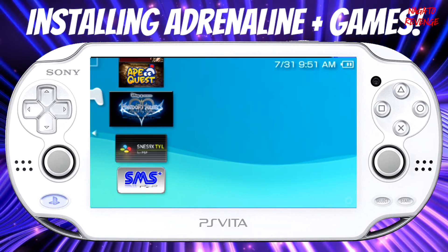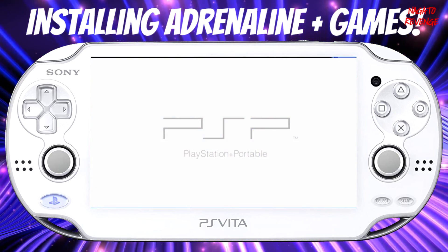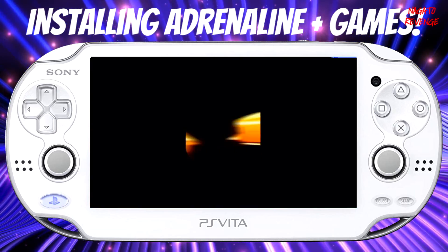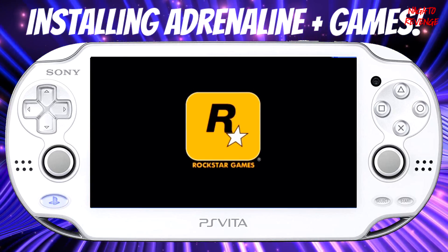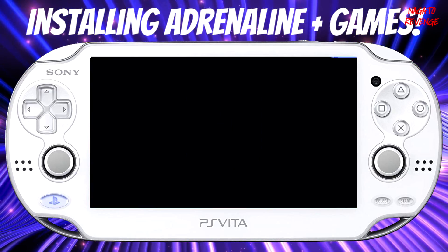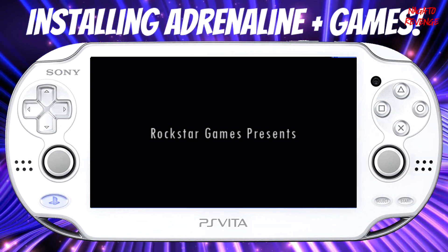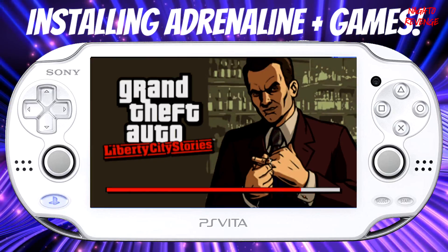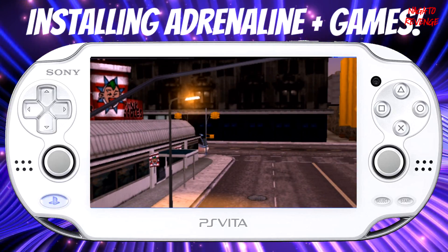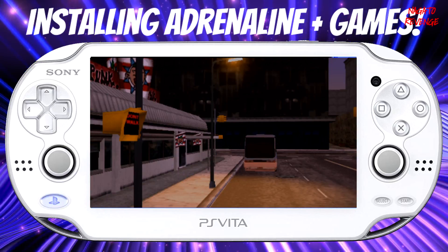Go to your memory stick and you'll see all your games. I'm going to run Grand Theft Auto Liberty City Stories. I'll turn down the music due to copyright. Grand Theft Auto Liberty City Stories is now running on the PlayStation Vita. I also recommend checking out my video — linked in the card — on how to get remaster controls for GTA Liberty City and Vice City, which lets you use the right analog stick. This also works with Kingdom Hearts Birth By Sleep and other PSP games that Flow supported.